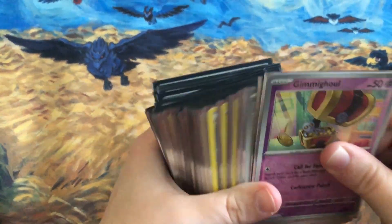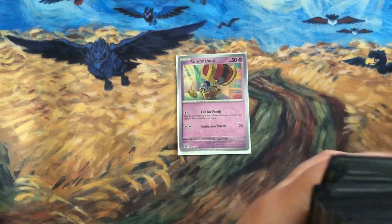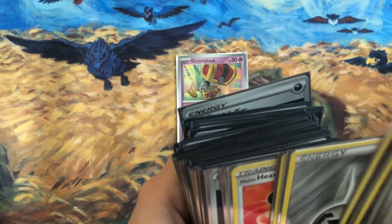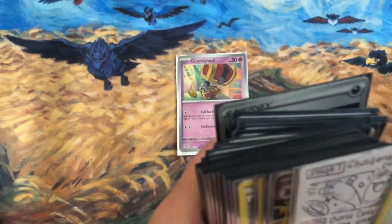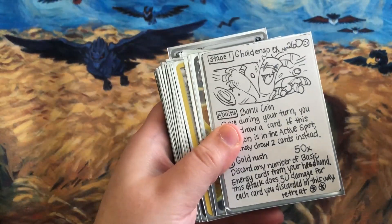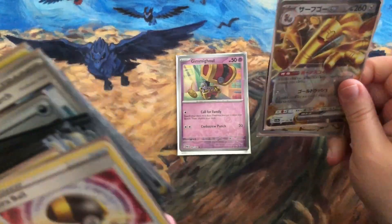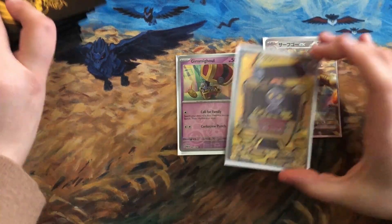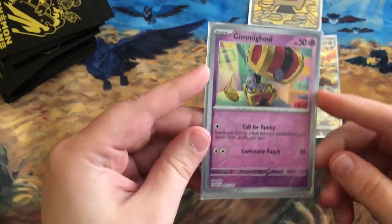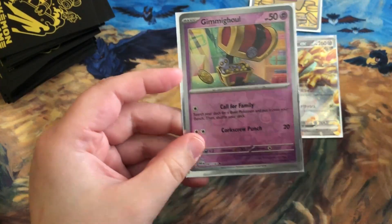I want to speak more about the English Gimmick Ghoul that I've got now. I've got this Gold Dango deck, which isn't fully prepared because I don't have all the cards yet — I've got stand-ins. For example, I've got the Japanese Gold Dango and the Japanese Gimmick Ghoul as placeholders.